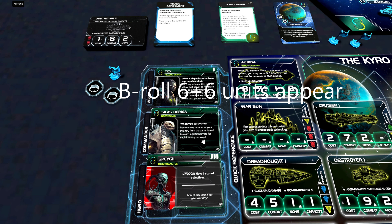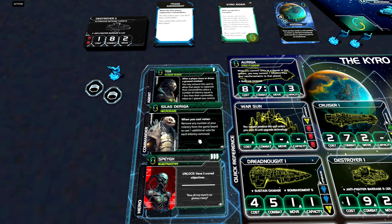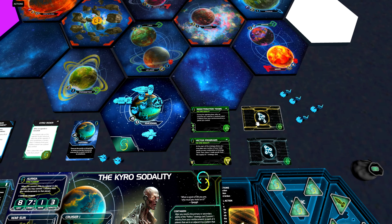The second ability is our commander. To unlock him we need to have six infantry and six fighters on the game board. When we have that, we get this ability: when you cast votes, remove any number of your infantry from the game board to cast one additional vote for each infantry removed. It's a little similar to Hakann, who can use one trade good to get two additional votes. This could be relevant since we will have a lot of infantry on the board, but it is fairly risky to sacrifice infantry and our defenses to cast more votes.